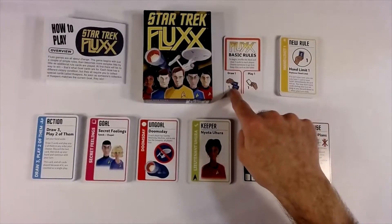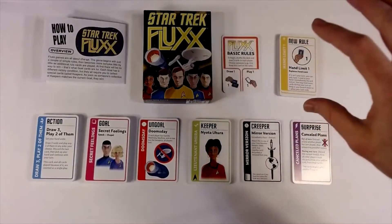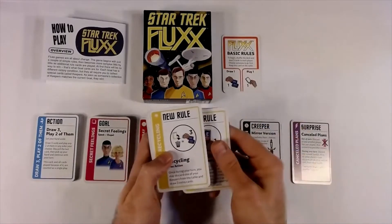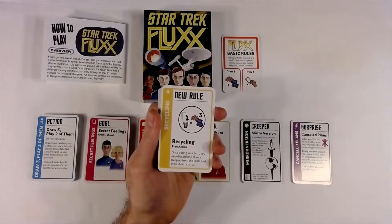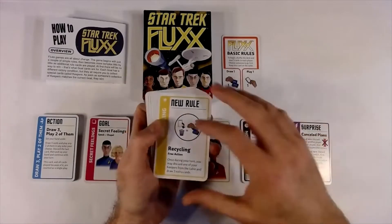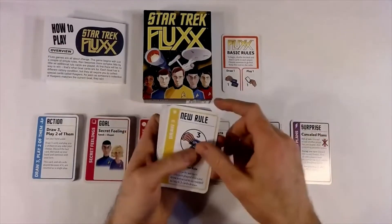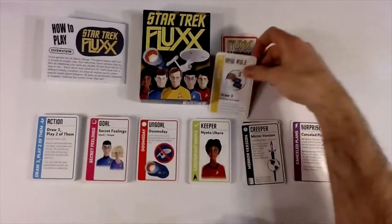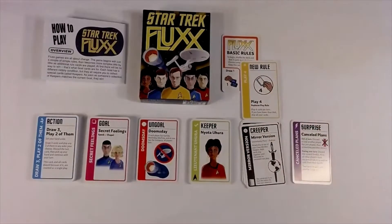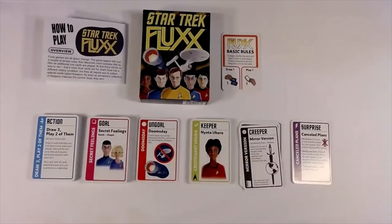The way Fluxx is played, it starts off with the basic rule card where you draw one and play one. But as you play, new rule cards get added to the game making it more complex. You might get a hand limit of one, or a card that gives each player free actions — like recycling, where once during your turn you may discard one of your keepers to draw three extra cards. You could have a draw three or a play four card that replaces the original play one rule.